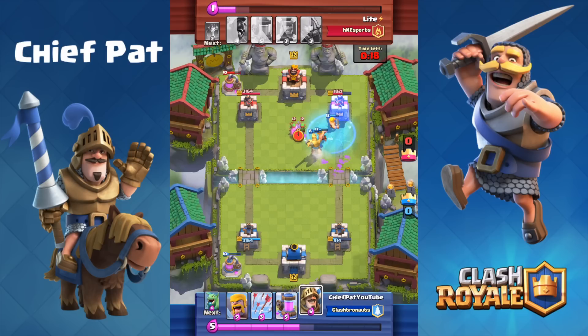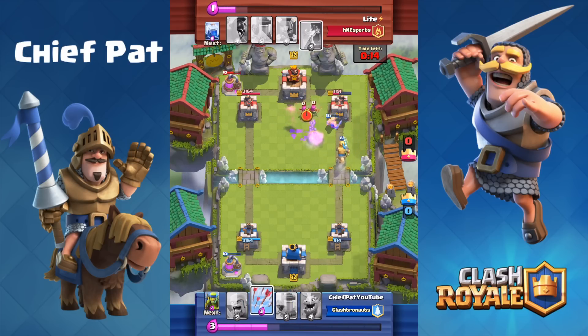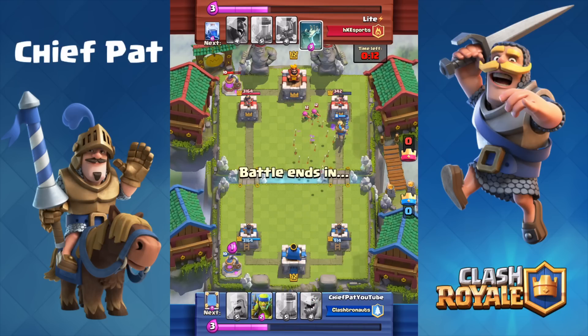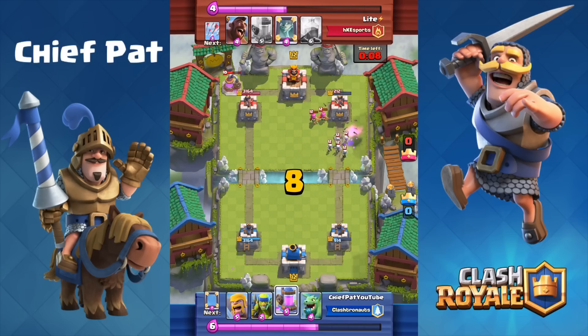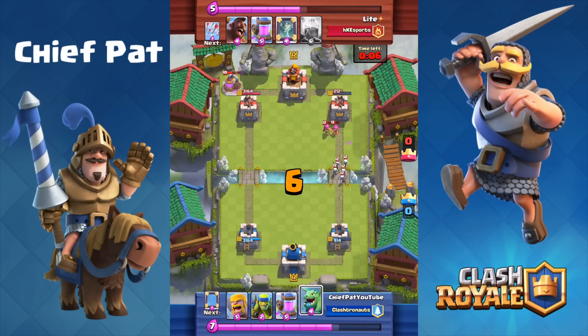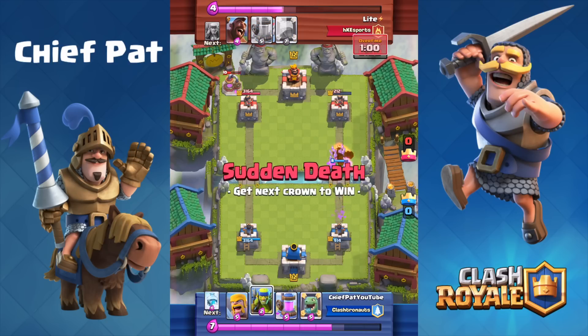He throws his Arrows which end up killing a lot of my troops, but still we're going to mirror our Prince down the right-hand lane. Our mirrored Prince goes crazy making his way to the tower, but eventually gets taken out by that Tombstone. With only five seconds left and 914 HP left on my tower, he can use the Lightning and then mirror it to get the win.